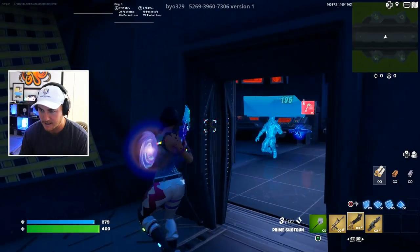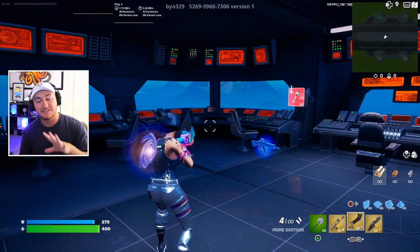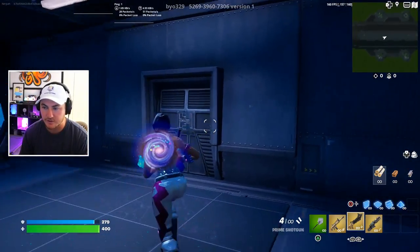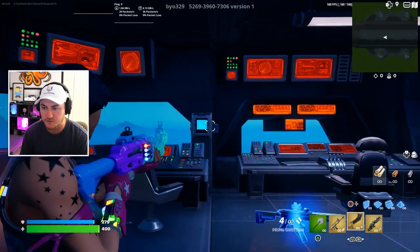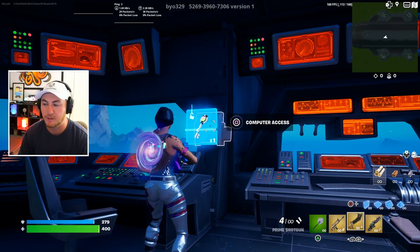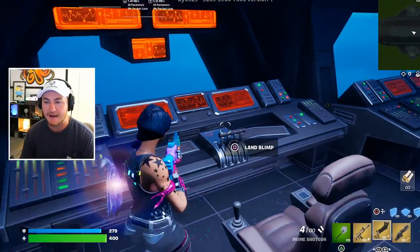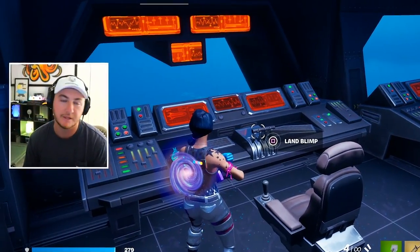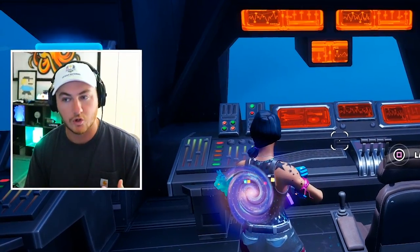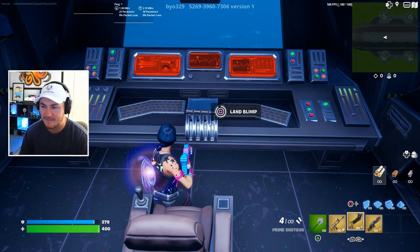We are now in the main control room of the blimp, which is where we want to be. You'll know you're in the right spot if you can see an NPC and there's a little button for the key, which is where the key actually comes into play. Let's use this to get computer access, and once you've done this it'll allow you to get the 'land the blimp' prompt. Let's hop into the captain's seat and land this thing.